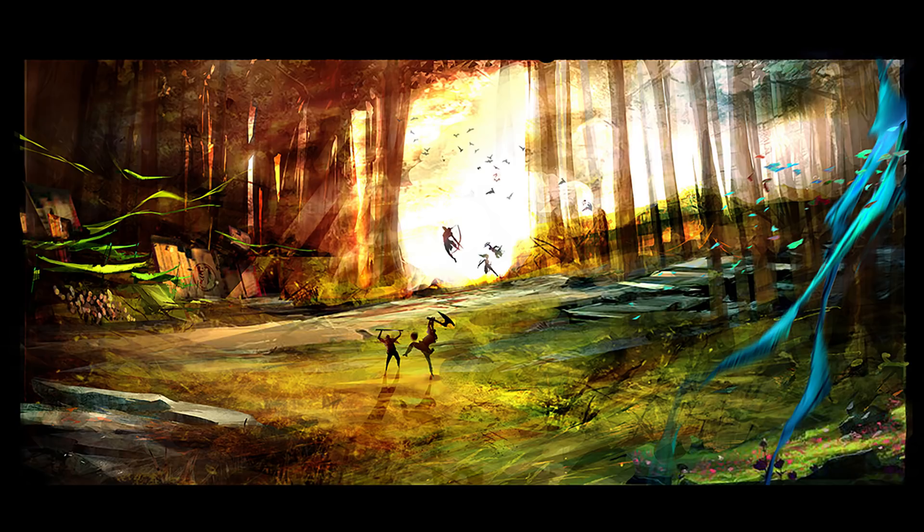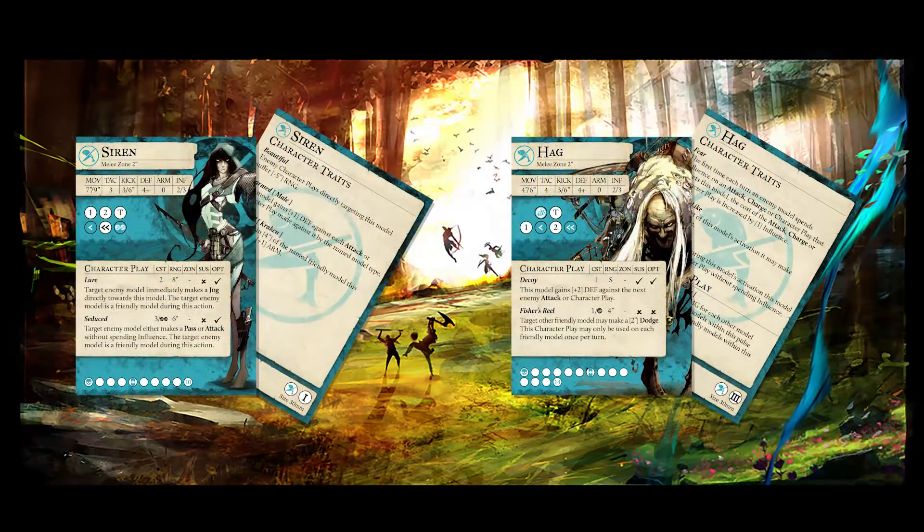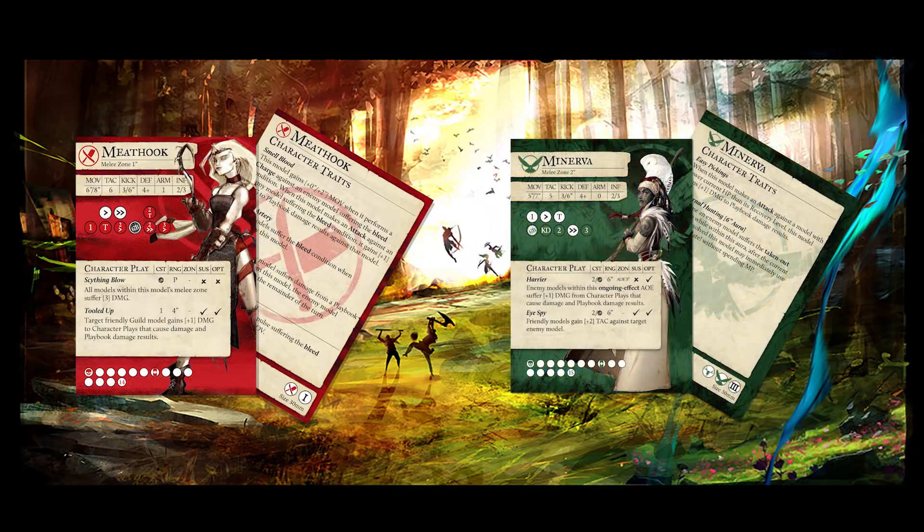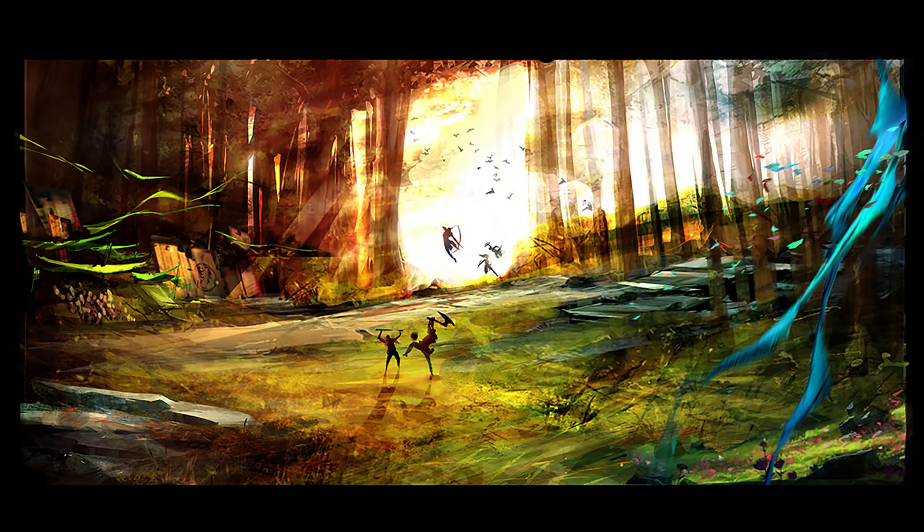Let's take a step back and talk about the unsung heroes of a Guild Ball team. These are not the models that score the points, but the ones that enable your pieces to claim goals or takeouts. When thinking of support models, you can go for goal enablers like Siren or Hag, denial pieces like Brick or Millstone, or even damage enablers like Meat Hook or Minerva. But for our number 3 choice, we had to go with Ratchet.